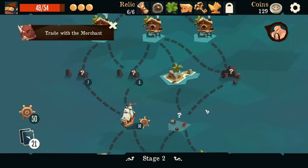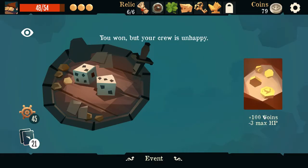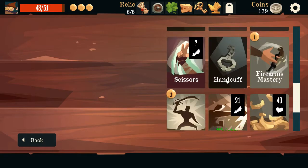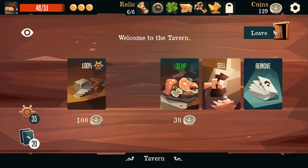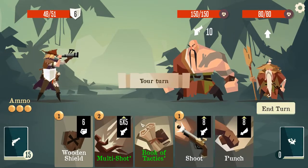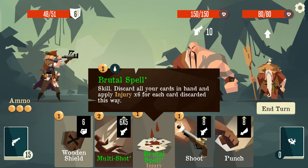I'll take predict dodge, and then we'll go to the 5. We're only betting 50 — hey, we won. The less HP... that is a temptation, but I definitely want to get rid of Handcuff. We have 35. We haven't used any of those yet — I don't see a need to get the AP right now, we can do it next time. Book of Tactics — brutal spell: discard all cards in your hand, apply injury times six for each card discarded.